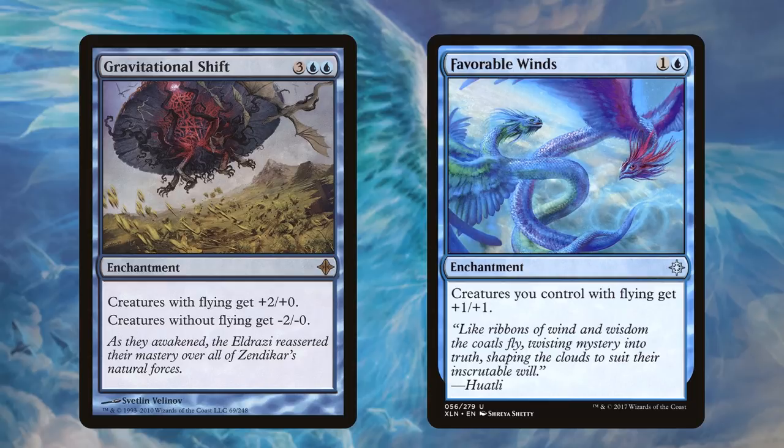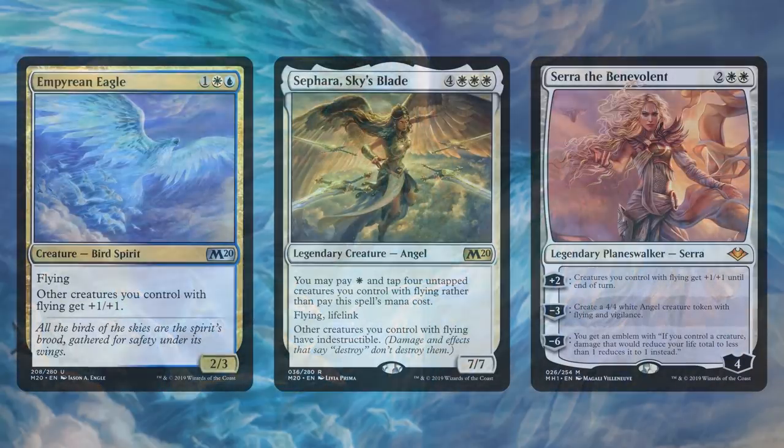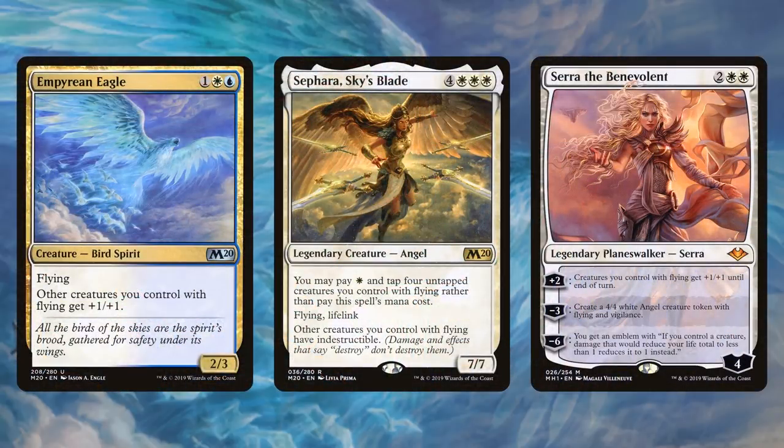This is a really fun deck that can be super budget. We've recently got some new inclusions to support the flying archetype. Empyrean Eagle pumps your entire team. Sephara, Sky's Blade can cost just a single mana in these types of decks and then be a 7/7 flying lifelink indestructible-granting angel — just insane. And Syr Alin the Lion's Claw is more cute, maybe not worth her price tag, but she'll create flyers and then pump your flying team.